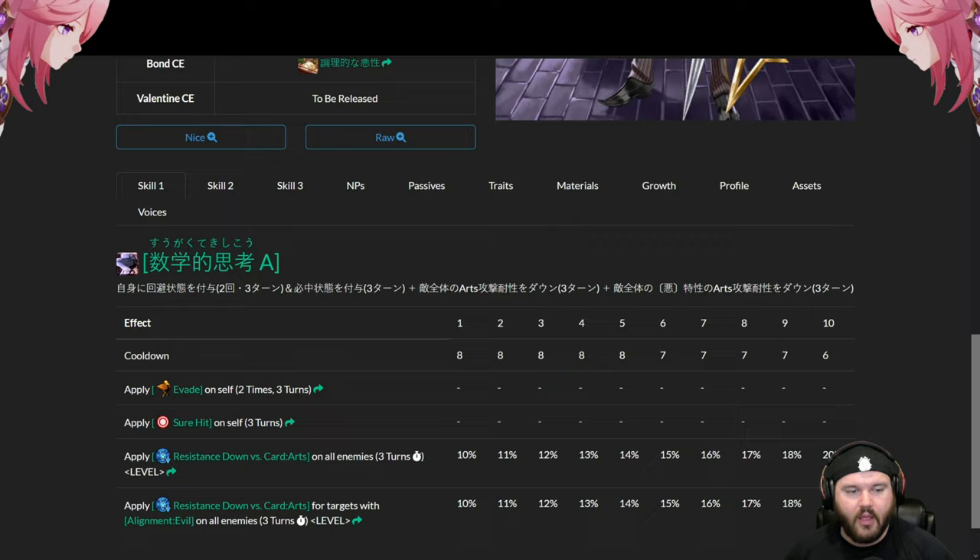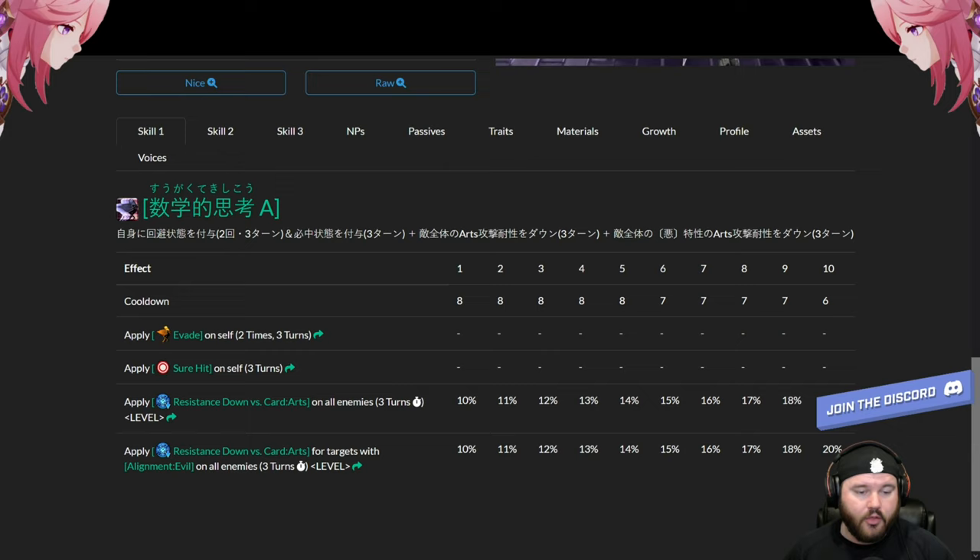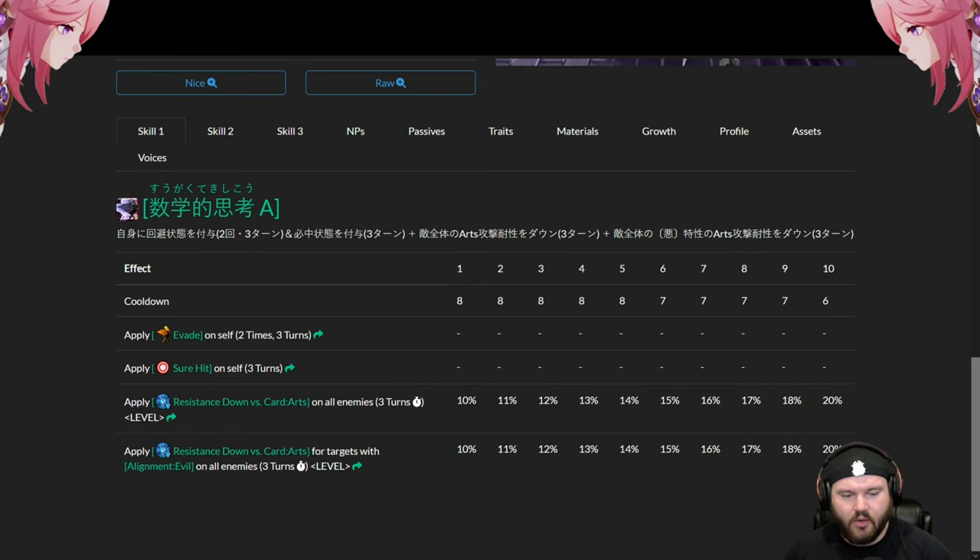On his first skill, six-turn cooldown at level 10: a two-time over three-turn evade — that's pretty good — and a three-turn sure hit, also pretty good. He applies Arts resist down on all enemies for 10 to 20 percent, and then applies further Arts resist down for 10 to 20 percent against evil alignment enemies specifically.